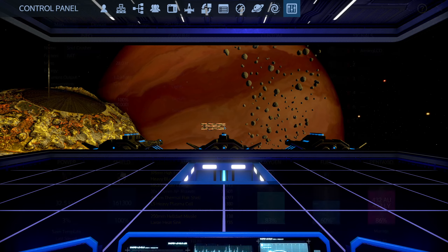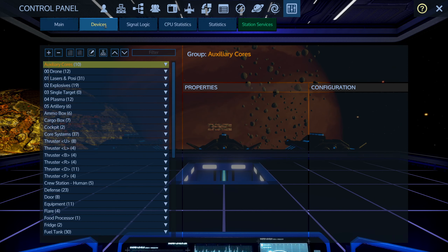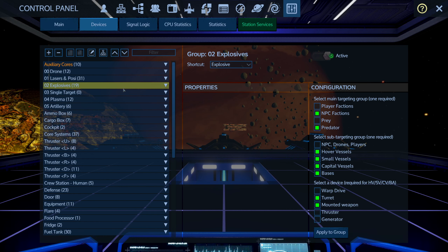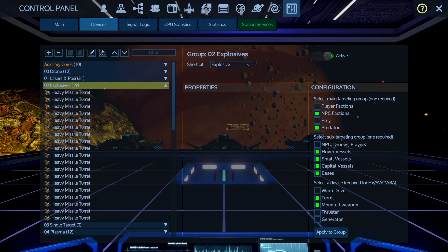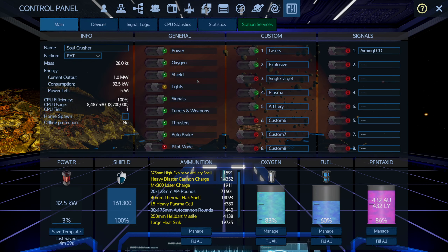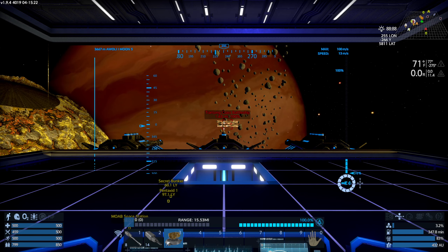I think it's actually not going to be too bad. I do have a pretty high CPU ship, I've got a lot of upgrades, lots of heavy turrets. What I am going to do is divide some of the targeting — my lasers and positrons will focus on turrets and mounted weapons, my heavy missiles will focus on turrets and mounted weapons as well, but I do have some plasma artillery that are only going to focus on the thrusters.